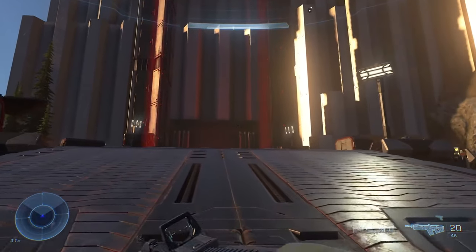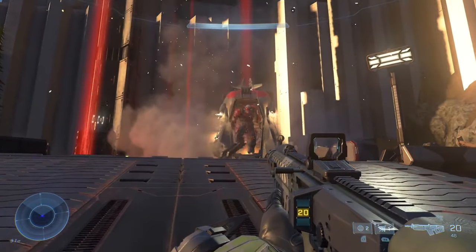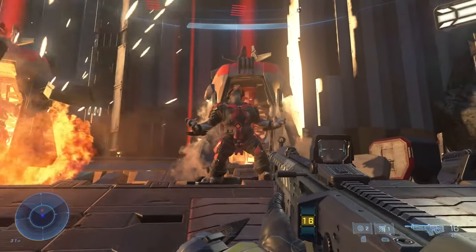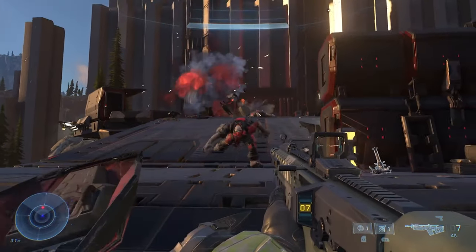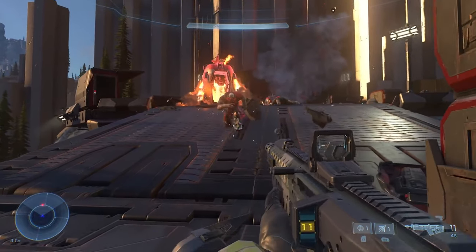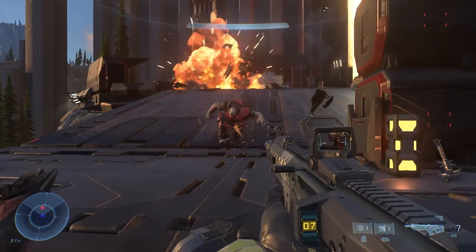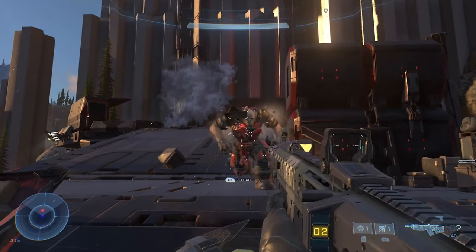The banished brutes drop down and finally reveal themselves in game, and all I have to say is they look so damn good. I like the detail 343 added here: when the player is firing at the brute, you can see his armor getting torn apart, and when he gets shot in the leg he loses control and can't balance himself. I really like that detail.